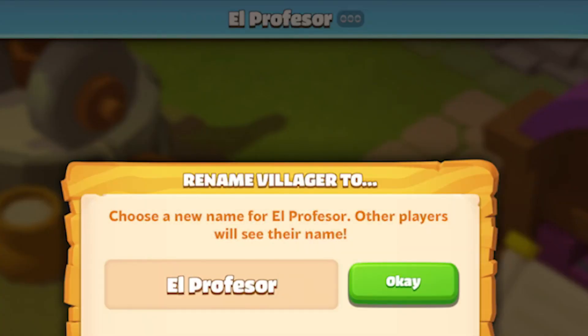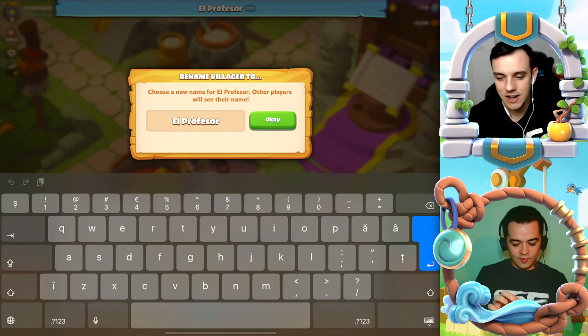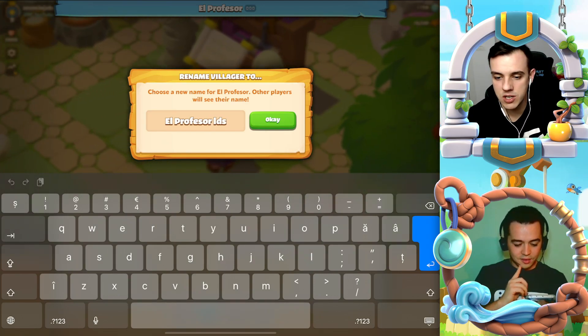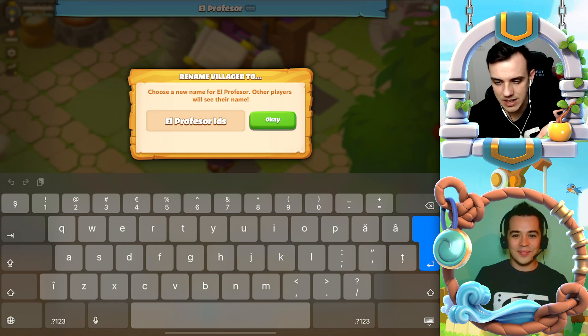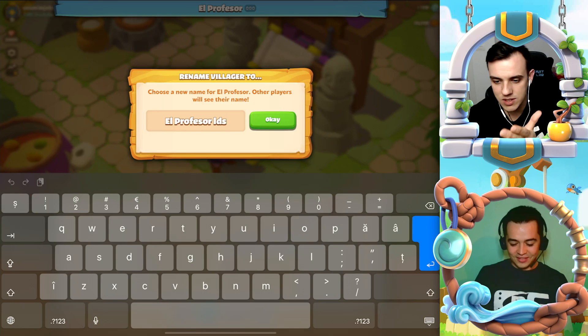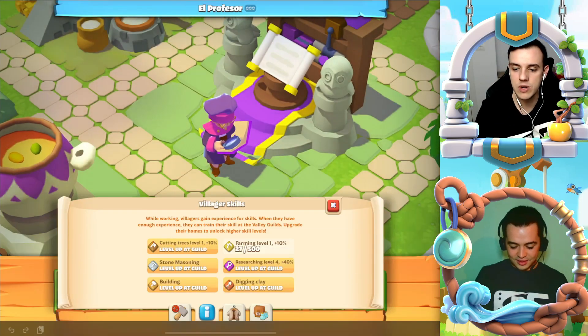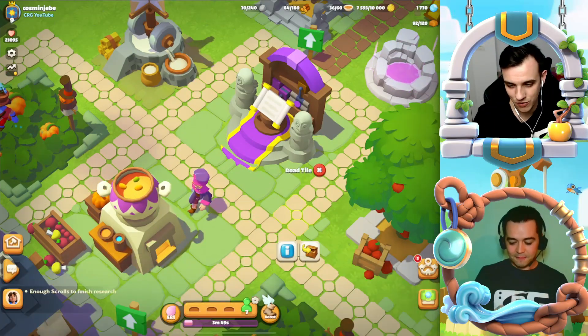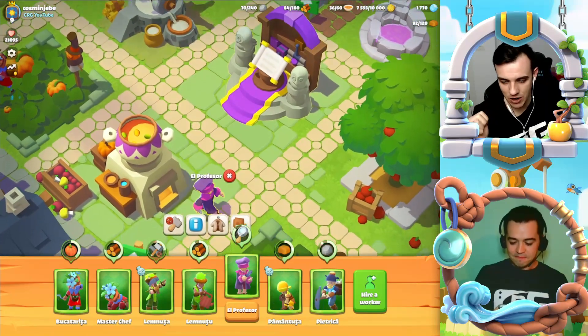Press the three dots and you can rename that specific villager. You have 16 characters — you can rename them to whatever you like, and the other players from the valley will see the new names of your specific character.